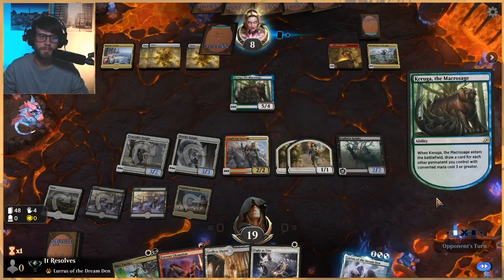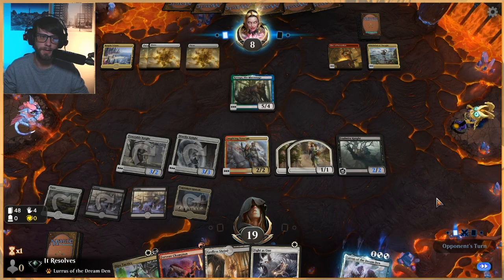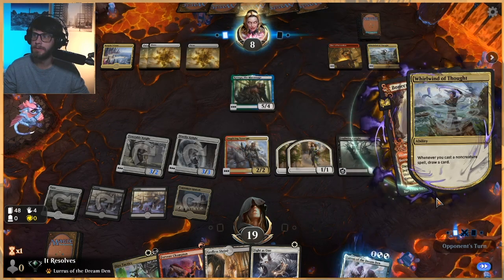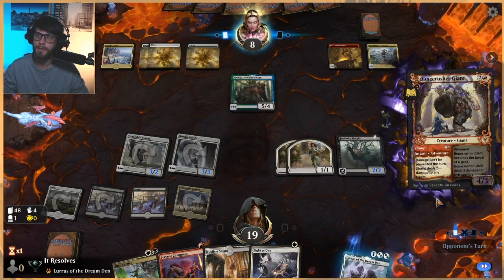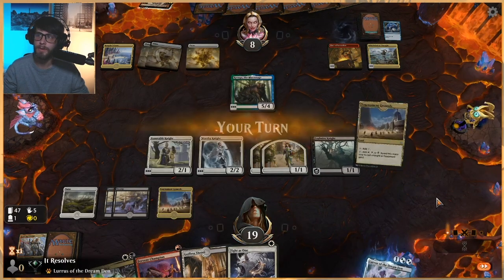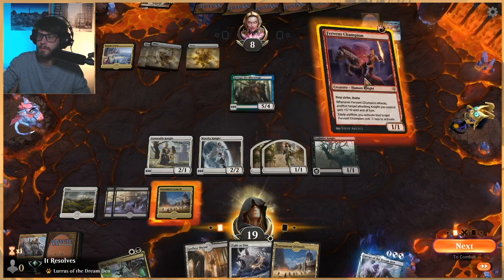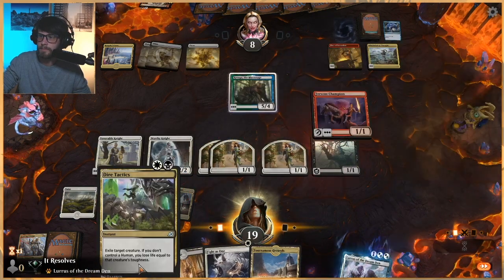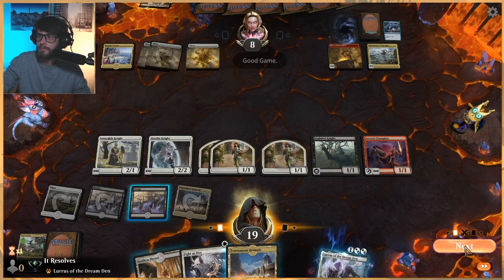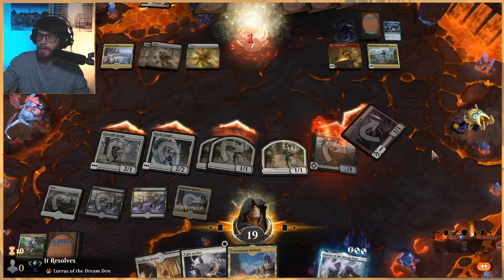It's very good. We have Dire Tactics in hand to deal with that, as well as Fervent Champion just to add a little bit more power to the whole ratio here. Okay, that sucks but it's not the end of the world. One, two, three, four, five, six, seven, eight — so we can win this turn. If we... Fervent Champion. Exile this. We'll power this guy up. And there we go.